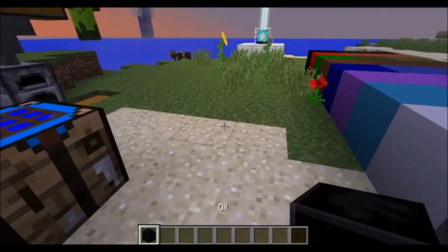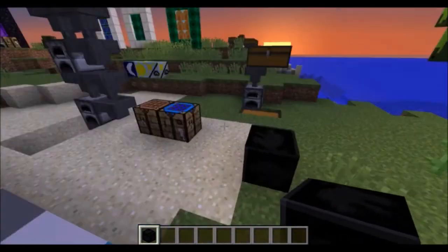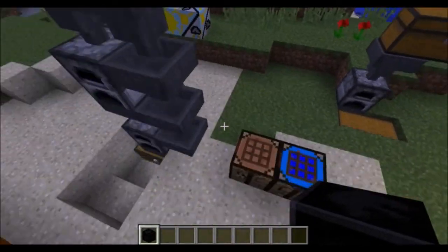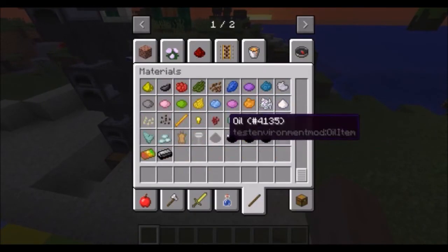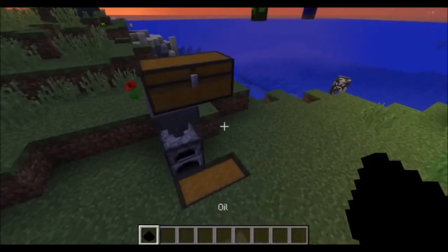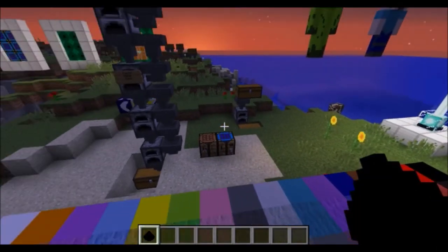You will find oil as some of the blocks that you can find as ore, and you can find those underground in large veins. When you mine them you get these oil items. Oil works as a fuel which can smelt 2 stacks and 22 items with just 1 piece of oil.